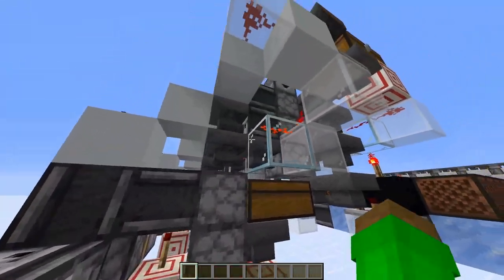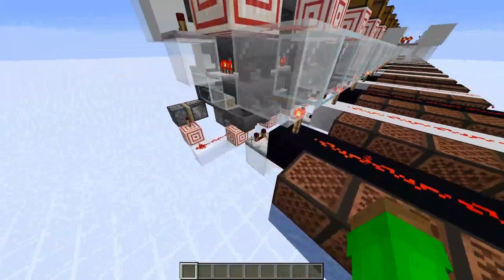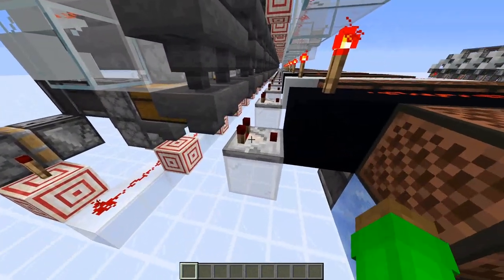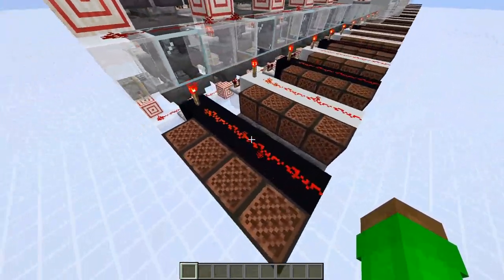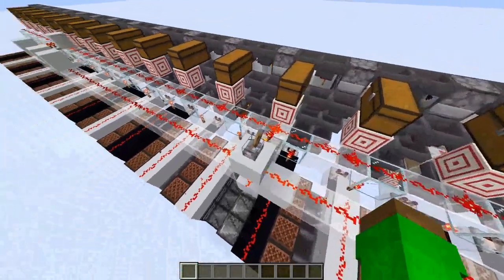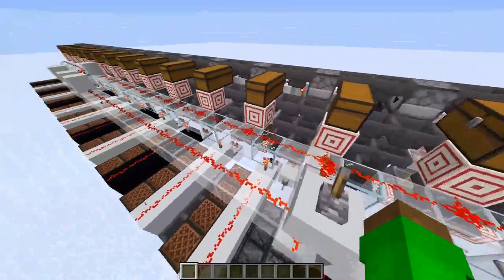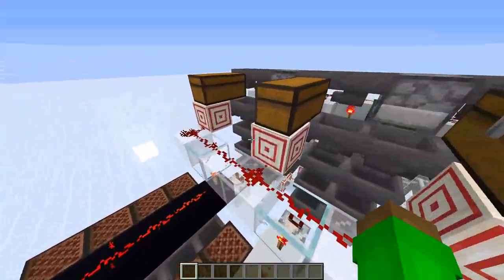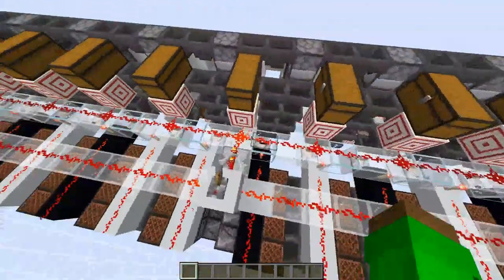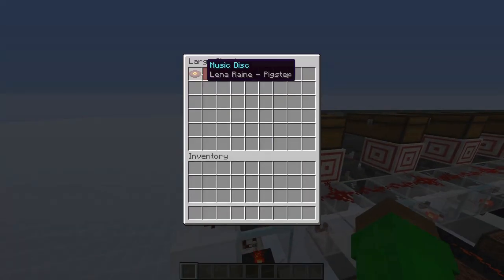Items are stored in the same order they were in the input chest. We can unlock the hoppers later, put them through a dropper, and reset it all very easily. The way we get different pulse lengths is by having more non-stackable items in a row, which keeps the comparator constantly activated so the note plays longer or shorter as needed. To unlock all the hoppers, we just use a lever that activates or deactivates these hoppers through target blocks, with repeaters set to the right delay so they all activate at the same time.